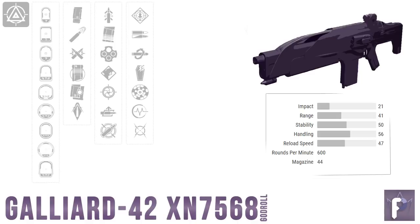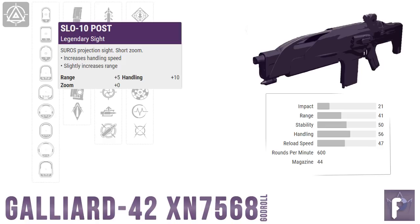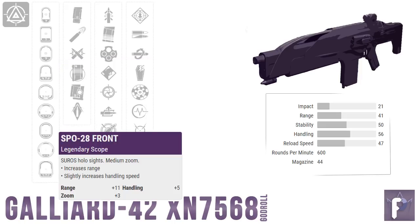Going over the optimal perks for the Galliard, we actually have a bunch of really great scope options — that's one of the things I love about the gun. Any scope should be fine provided it isn't a long sight. My three picks would be the SLO-10, the SPO-26, or the SPO-28. The SLO-10 post sight has plus 5 range and plus 10 handling with no additional zoom. The SPO-26 has plus 7 range, plus 10 handling, and only plus 2 zoom — a great choice overall. The SPO-28 has plus 11 range, plus 5 handling, and plus 3 zoom, which for me is just on the very edge.